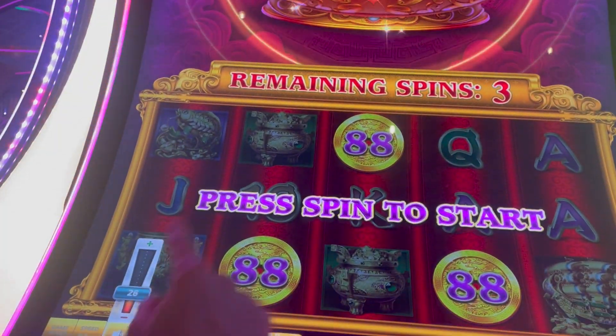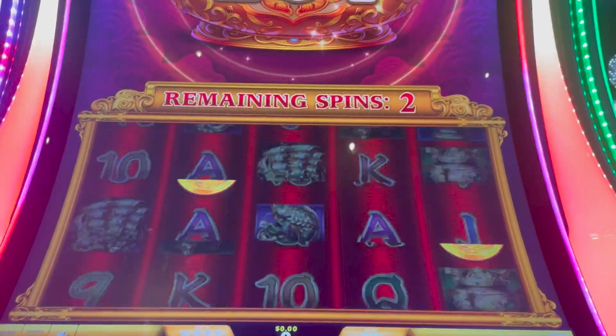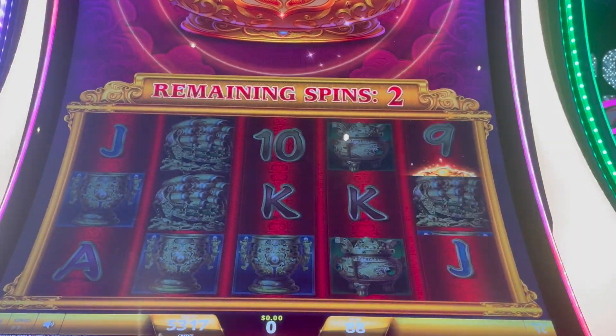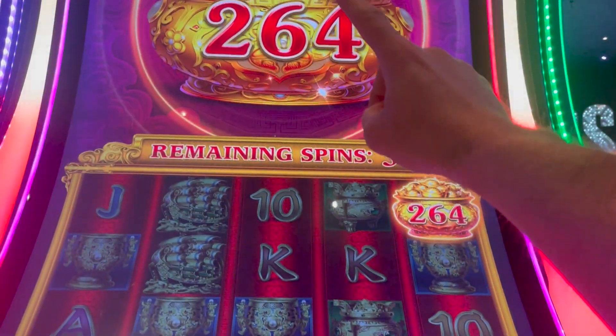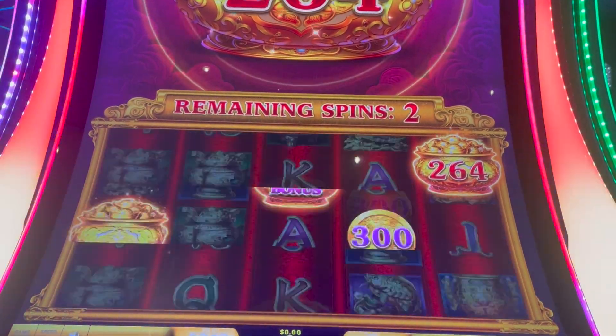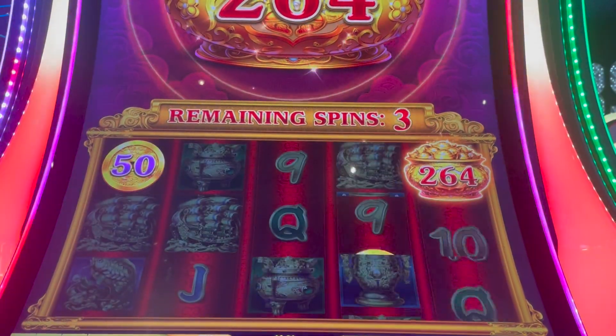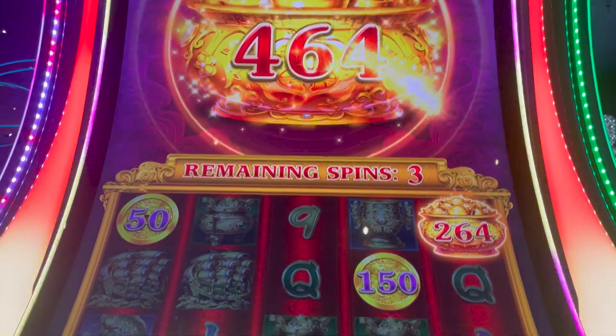Alright, here we go. So basically, every time you land that gold pot you get the total up there. It resets spins every time. You can add to that amount just like that. So now every time we get a gold pot it'll be $4.64.